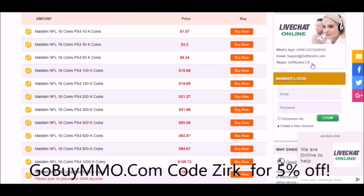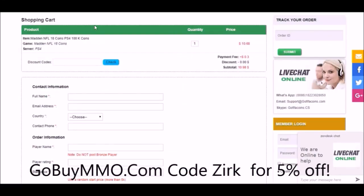If you want some coins to make those new beastly pickups, head on over to gobuymmo.com and use code zerk for a 5% discount on your order. Get those coins, get those players.